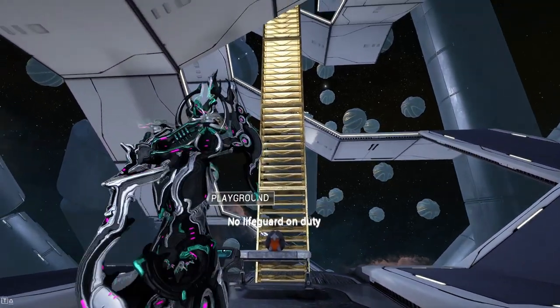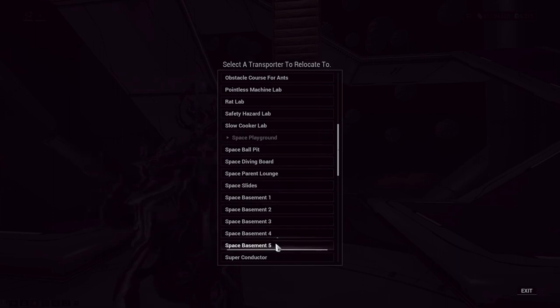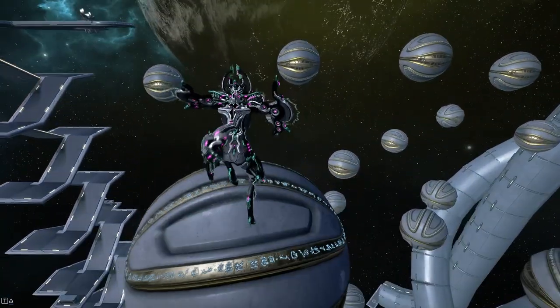We finally got to the space playground. There's a lot of stuff going on — the next 10 transporters are all here. Space ball pit — self-explanatory, balls in space.